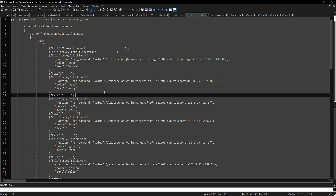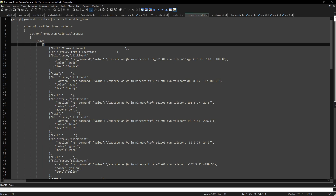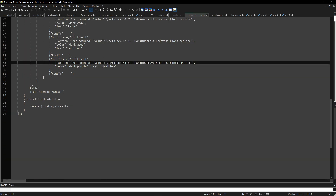Some developer at Mojang — or Microsoft now — just keeps changing the commands, and I'm like 'why, stop touching it'. They add 'raw', or they add these little apostrophe things. We had one patch where everything used slashes — are you serious? So we had to change that too.